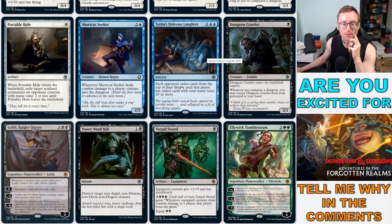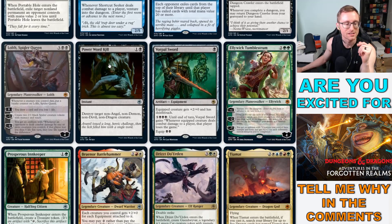Tasha's Hideous Laughter — this card's already making people roll their eyes. Each opponent exiles cards from the top of their library until that player has exiled cards with total mana value 20 or more, and that can get deep into a deck depending on what they're playing. Dungeon Crawler: as a 2/1 zombie, whenever you complete a dungeon you may return Dungeon Crawler from your graveyard to your hand. I like that.